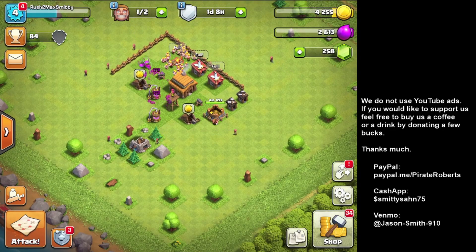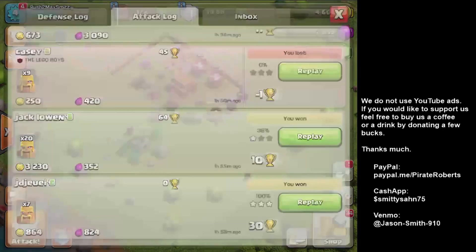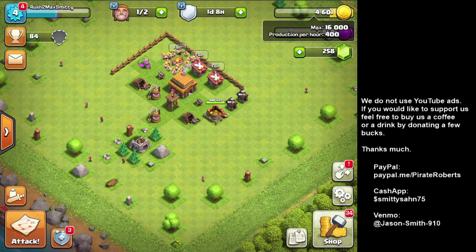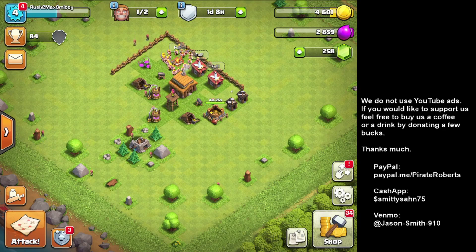Back again after about an hour. I did just a few attacks to get some golden elixir — my max was around 5,000, but now that I'm up to level 3 it looks like it's up to 16,000 for both, so I need to get some more.